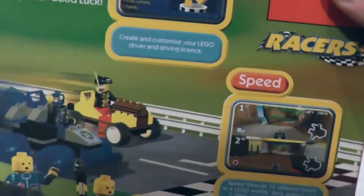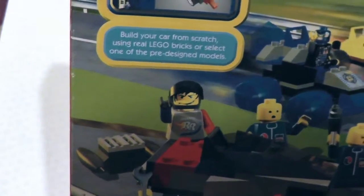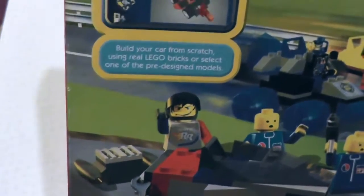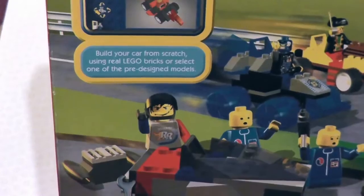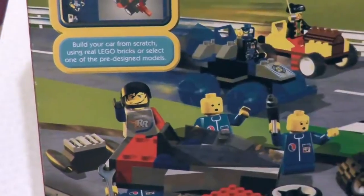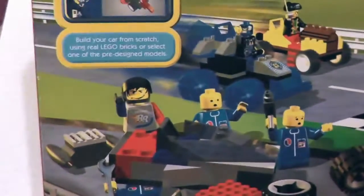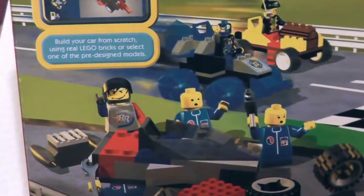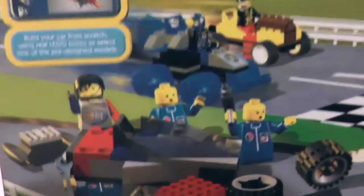You can build a driver - create and customise your Lego driver and driving licence. Because, yeah, the driving licence is the most fun part of this game. Build your car from scratch using real Lego bricks. Real Lego bricks - you get the bricks sent to your door to build your car with. Or select one of the pre-built models - again, that's a bit of a boring way to do it. I'm not sure whether the building of the car actually affects the car's performance. If what I've seen mentioned online is true, then it does, but I've never really seen any evidence of that in the game itself.